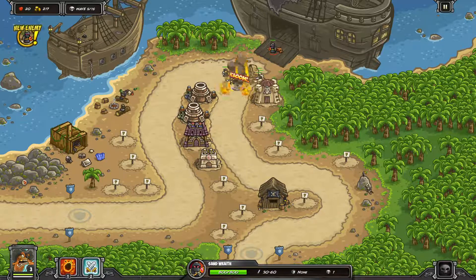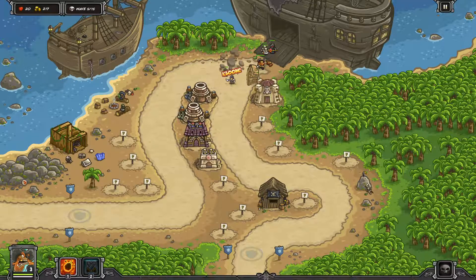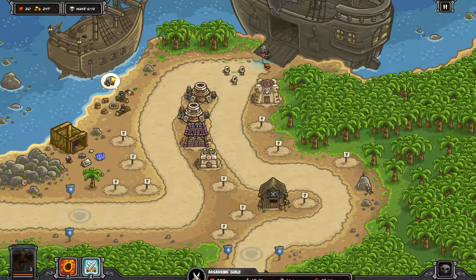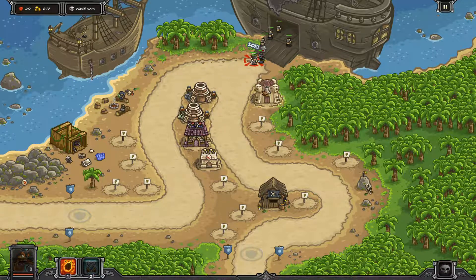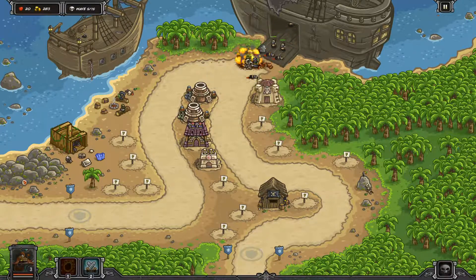A new enemy: sand wraiths. 'Often in command of dark armies, they leave a path of death and decay in their wake. Ranged attack, they can heal their allies and they spawn the fallen.' Very similar to the necromancers from the first game. He's racking up gold — let's finish this guy off. We don't want him to summon too many more skeletons. Let's rain of fire here.